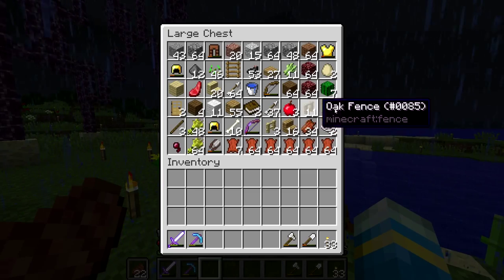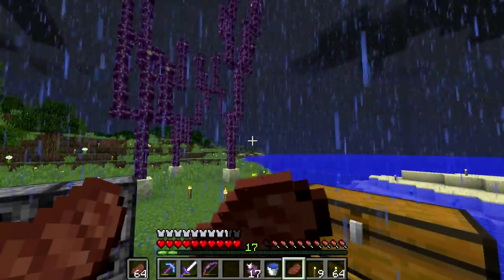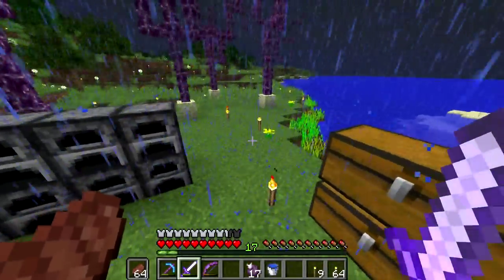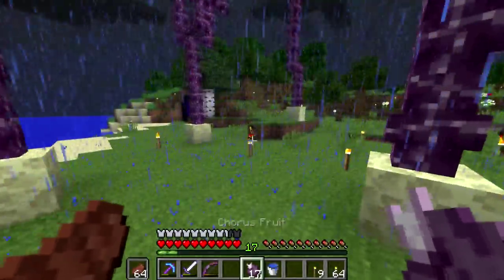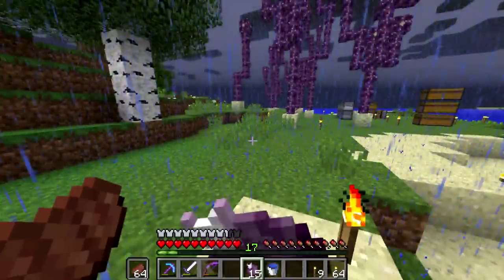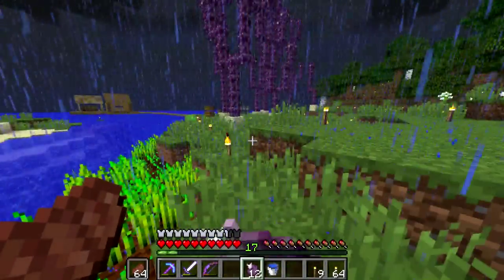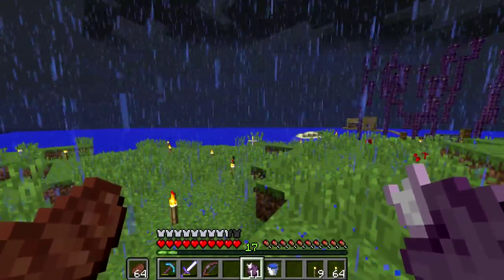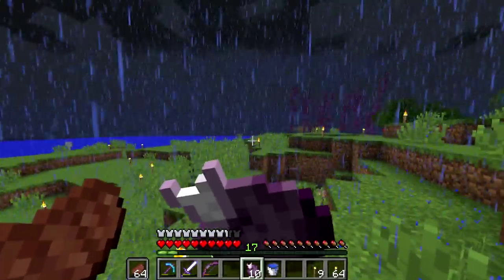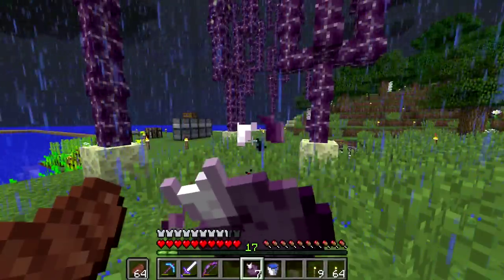I don't have any food in my inventory right now — let's take three apples. I'm going to go grab some stuff. I'm set up — this may end in disaster, let's do it. These chorus fruits didn't give me the desired effect. Come on, put me in a cave! That scared me a little bit — put me in a cave, put me in a cave.